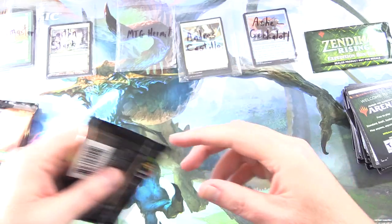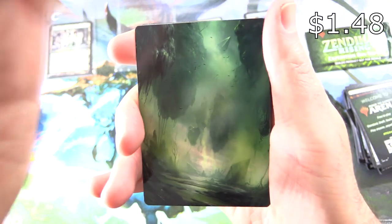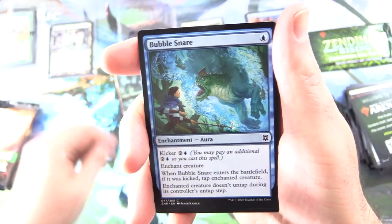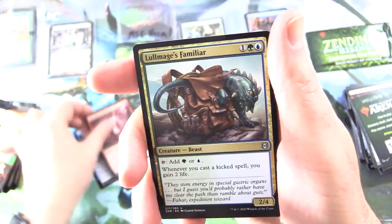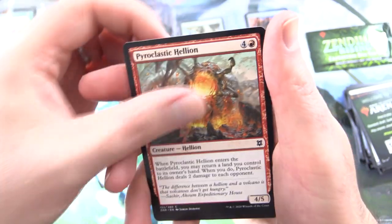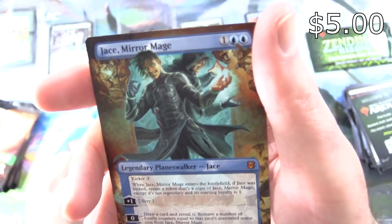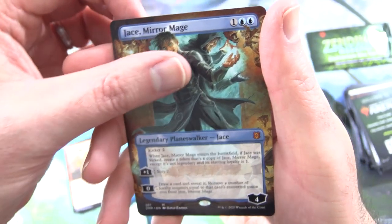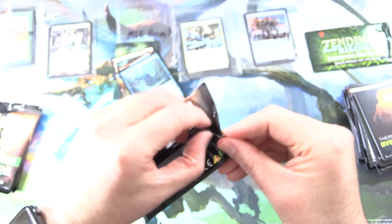Finally, lucky last — it is MTG Hermit, who has a YouTube channel; I'll pop a link in the corner. The art card isn't sure what it is — a Swamp. We've got another Swamp, Bubble Snare, Shell Shield, Dauntless Unity, Risen Riptide, Thundering Rebuke, Lull Mage's Familiar, Canopy Baloth, Showcase Pyroclastic Hellion. The first rare is Magmatic Channeler — and a mythic: Jace, Mirror Mage in the borderless version with alternate art. What do you think of this one compared to the other? Let me know in the comments. Plus a foil Field Research. I think they need to increase the pull rate of the list.